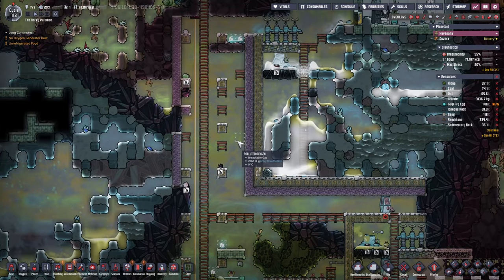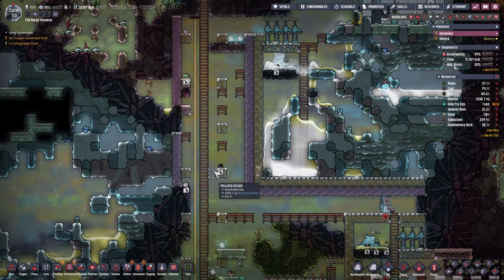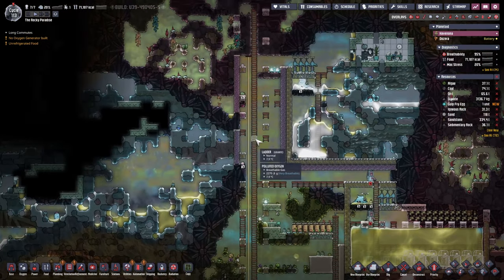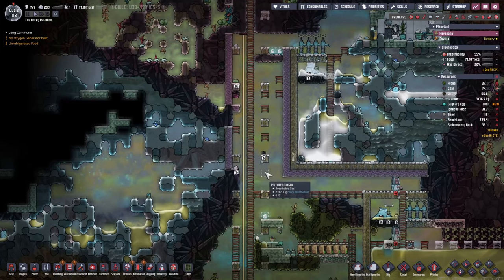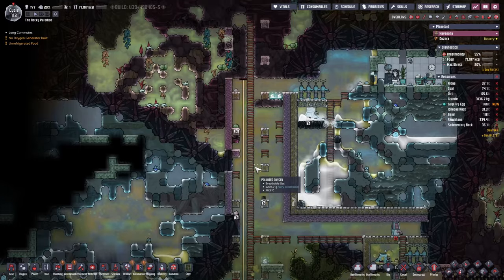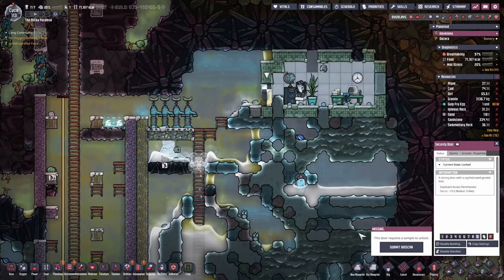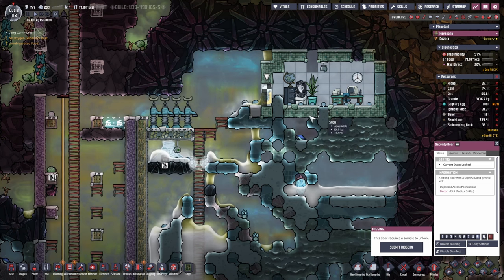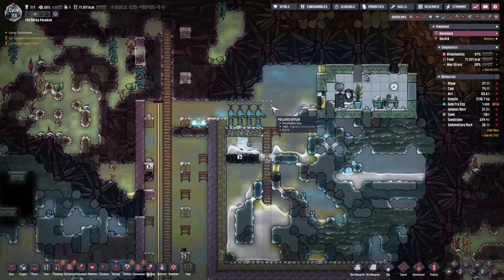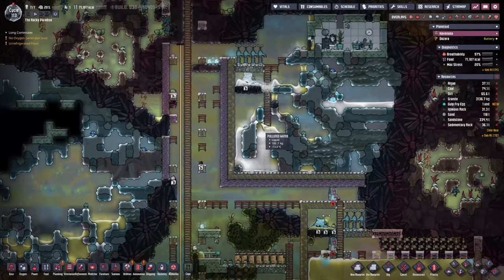What took quite a bit of time and a few mess-ups was making an access shaft through two ice biomes. Building diagonally, we eventually made this little access shaft and now have access to this new area. Let's submit a bioscan to see what's in here. Our plan for this episode is to work towards automation.